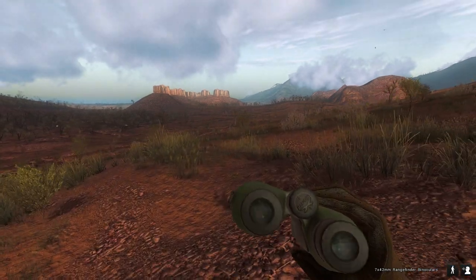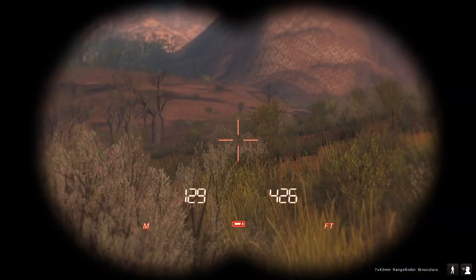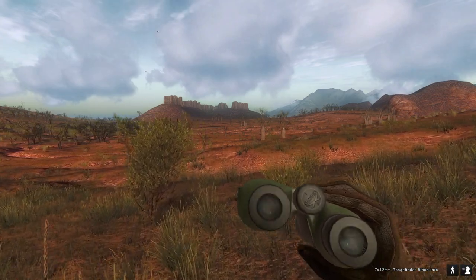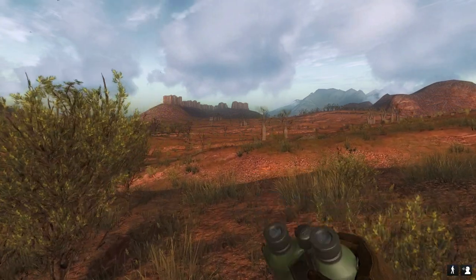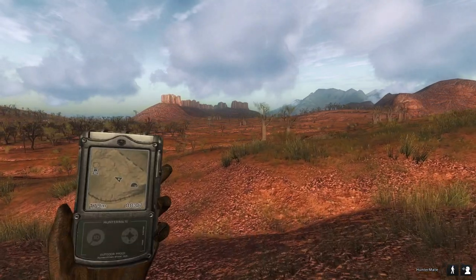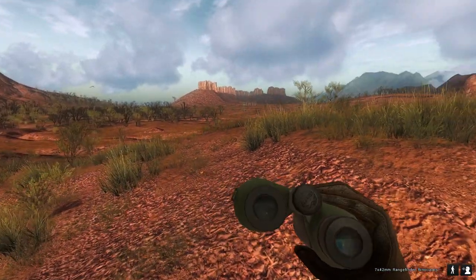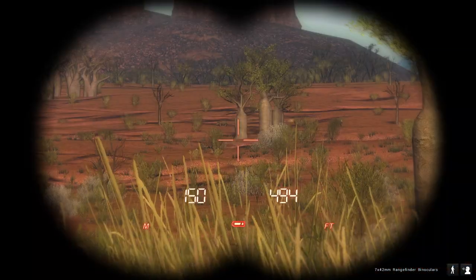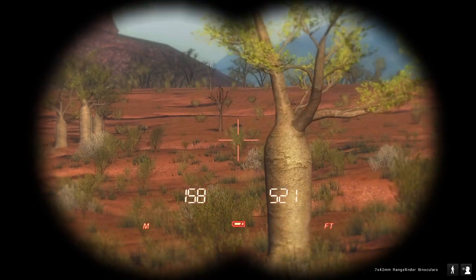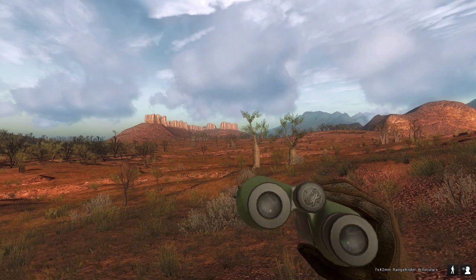The very first mission we have is actually a pretty easy one — we just have to find tracks from three different axis deer. Looking back at the mission, it's finding a track from three different axis deer, which still isn't that difficult. It is an interesting way to start the missions out; typically it's something even easier than that, so the axis deer missions aren't starting out as easy as they typically would.